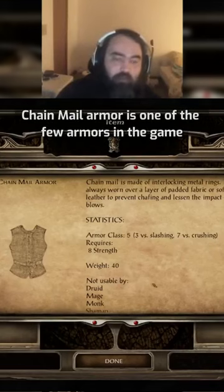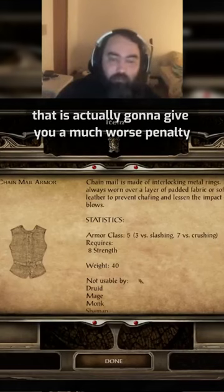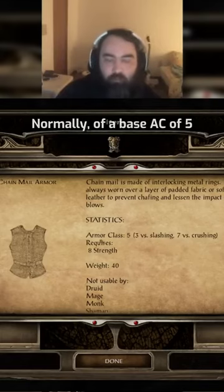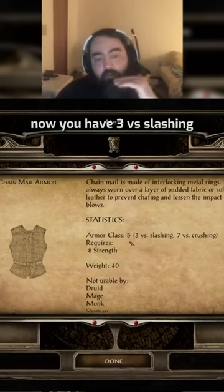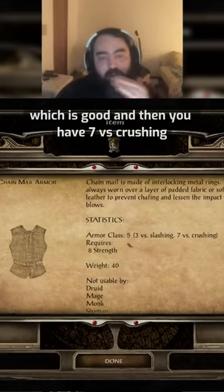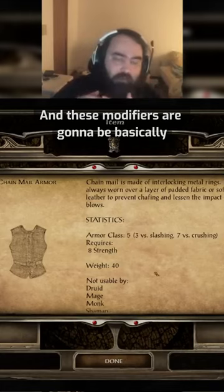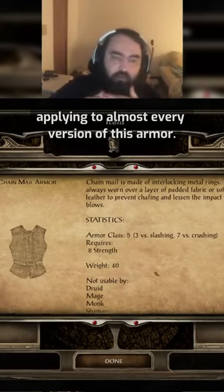Chainmail armor is one of the few armors in the game that is actually going to give you a much worse penalty versus certain types of attacks. Normally you have a base AC of 5, now you have a 3 versus slashing, which is good, and then you have 7 versus crushing, which is bad. These modifiers are going to be basically applying to almost every version of this armor.